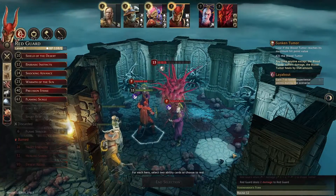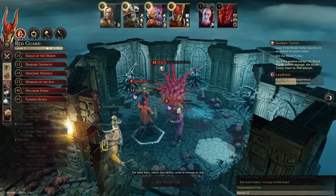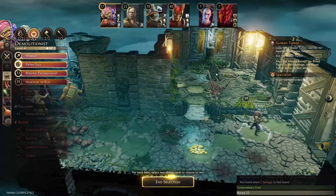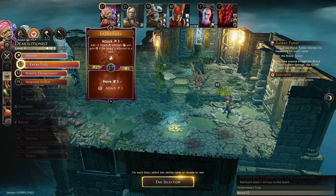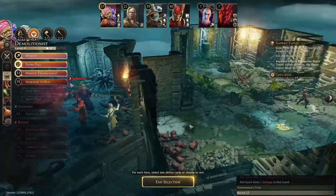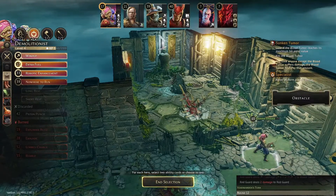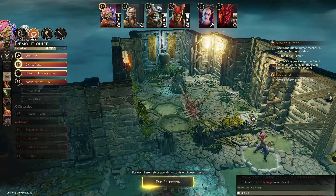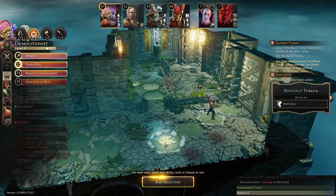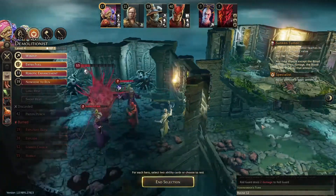Round eleven was scary at first and then extremely productive by the end. Round twelve: let's see if we can finish it. Berenice at initiative 17 — move five and Robotic Enhancement, picking up more loot back here, that should be all of it. Strange that loot was disappearing. Final loot with Demolitionist — I'll bring this card back since he still has his stamina potion. That's boots from back here one through six, so we can really run back into the room next round.